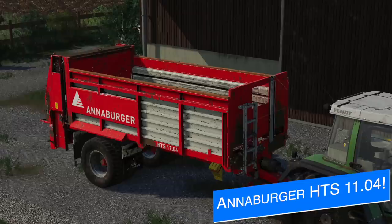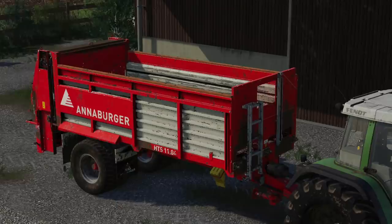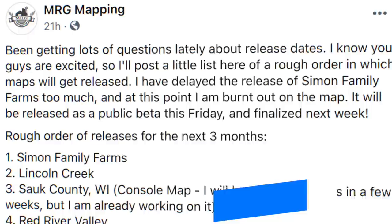Vertex Design showed off one last preview of their Anaburger HTS-11-D04 manure spreader before the Easter holiday this coming weekend. They say that it's already in-game and on its way to mod hub testing — it will be released in the near future. This is a mod made for all platforms, will hold 11,000 liters of manure, and has different working widths of 10, 12, and 15 meters. You'll also be able to change up the tires as well.